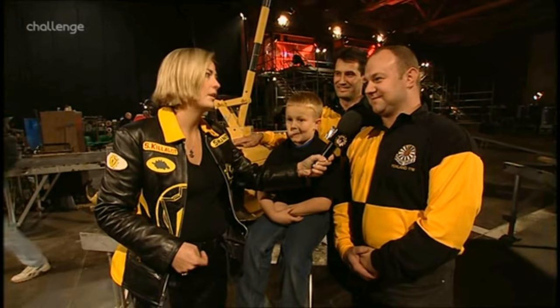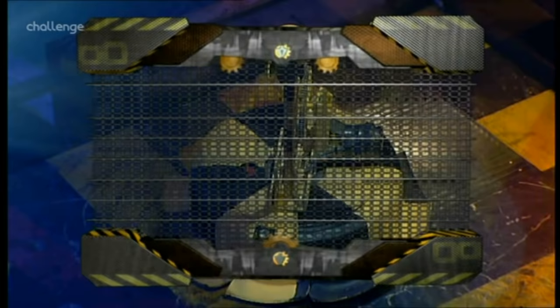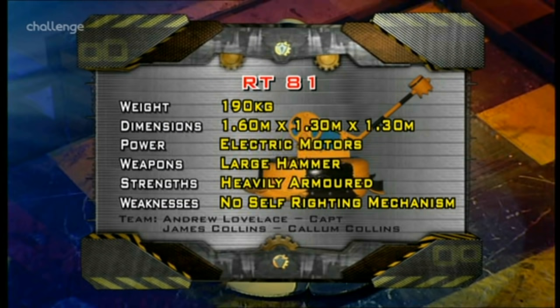Who are you going for first with this remarkable weapon? We'll mostly go for the spinning disc, and leave the flipper to last. 190 kilos. The centre stand turns 360 degrees. The separate top turret also turns — it has an electric-driven hammer. It's surrounded by a lorry rear tyre for protection, but slow.